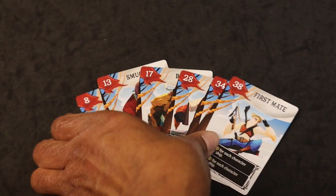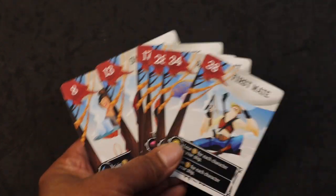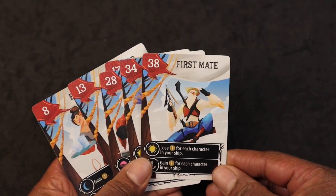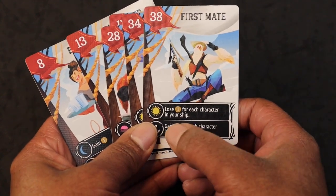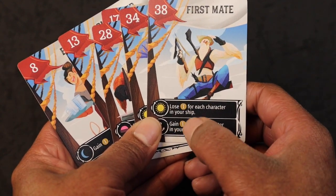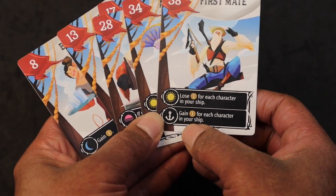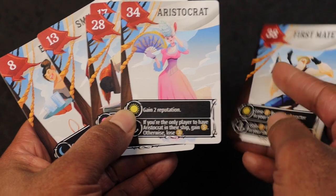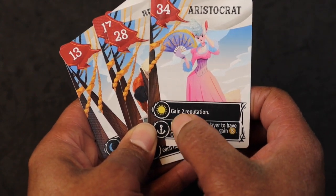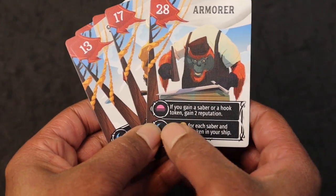Starting off the first day, the players will simultaneously look at their hand of six character cards and choose one that they're going to send out to the island and place that character face down in front of them. Let's take a look at these cards. You've got your first mate — he has a daytime ability and will lose one doubloon for each character in your ship. There are no characters on my ship yet, so this would be a perfect one to play right now. He also has an anchor ability. Here you've got the aristocrat — her daytime ability is to gain two reputation. She also has an anchor ability.